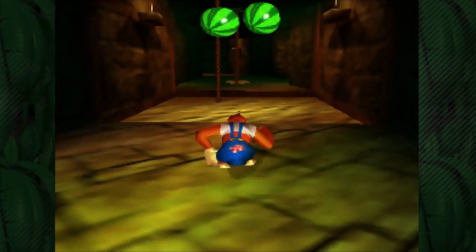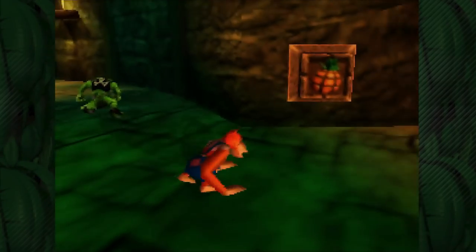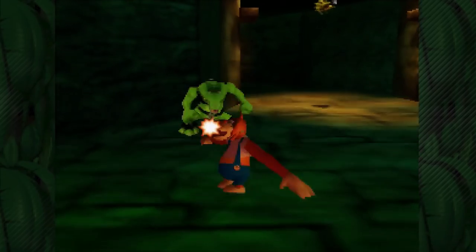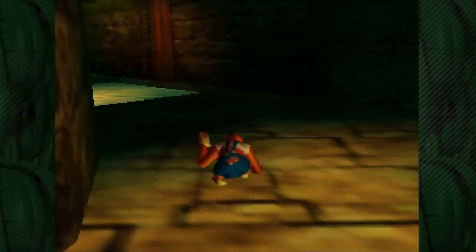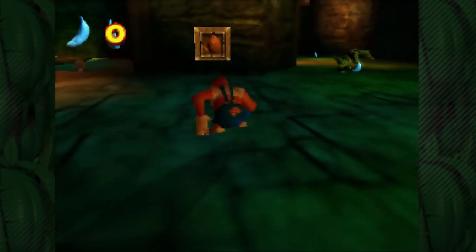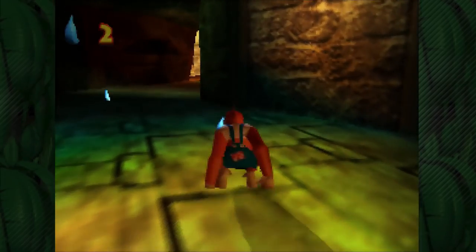I mean, technically there's a little bit of stuff we can do back on DK Isle still, but we'll get to that eventually. We still can't hit these pineapple targets — maybe someday we'll open up that area, but not today. Today we're going to be focusing on the blue crud, which — I don't know if it's just me — but seeing blue bananas is a little bit disgusting.